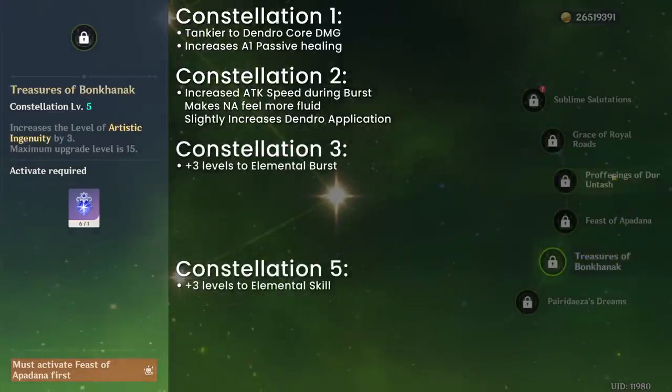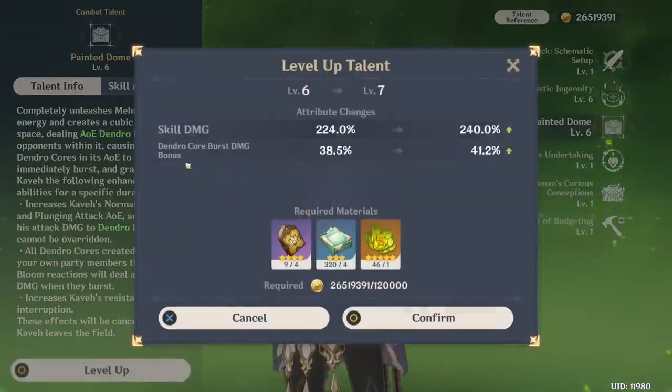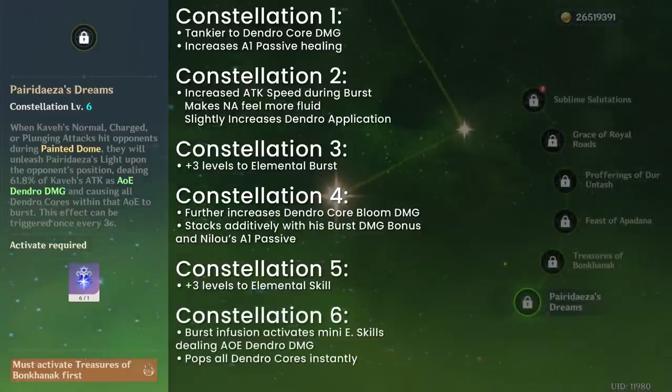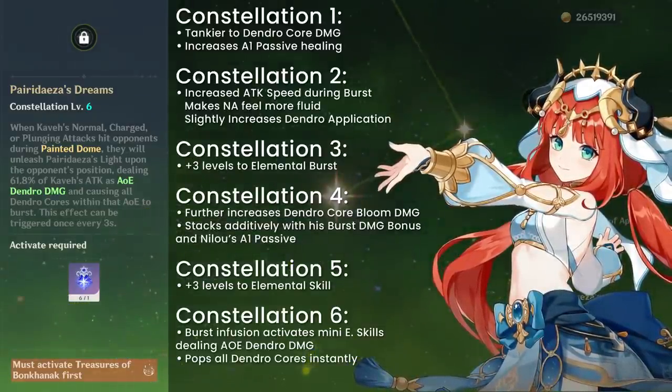C3 and C5 add plus 3 levels to burst and skill respectively. C4 further increases Dendro core bloom damage, additively stacking with his own burst damage bonus and Nilu's Ascension 4 passive. C6 is where his kit feels most alive: his burst infusion now periodically activates a mini elemental skill, dealing AoE Dendro damage and popping all Dendro cores instantly — once every 3 seconds. With C6, he is much more self-sustainable and does not require Nilu's passive to be effective, but still works well alongside her for even more Dendro application.